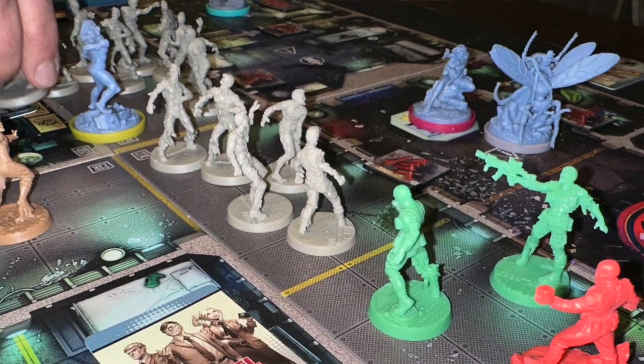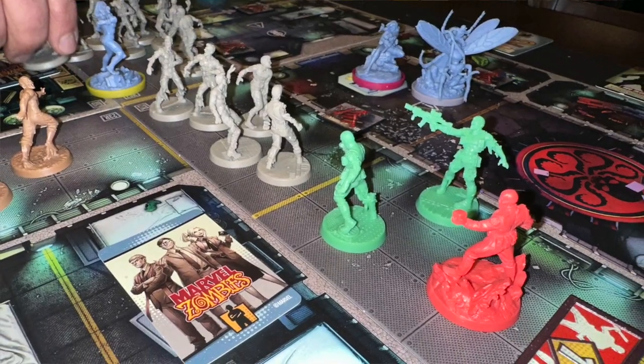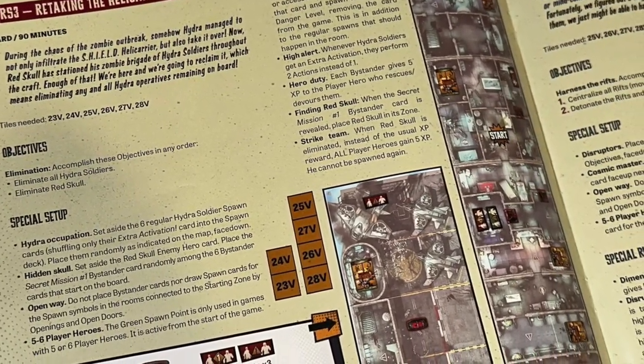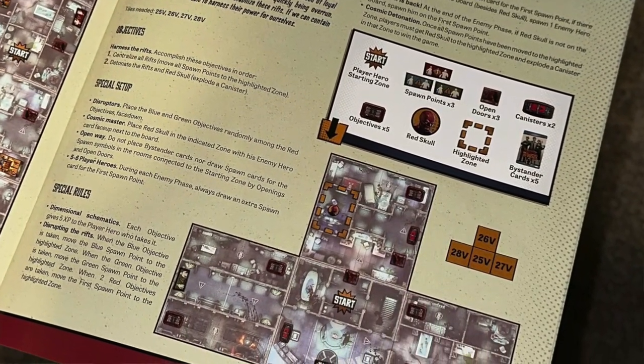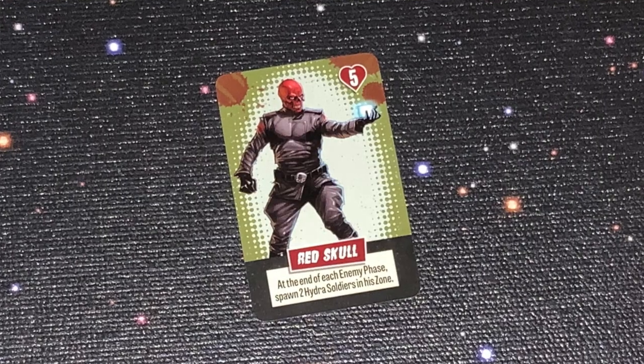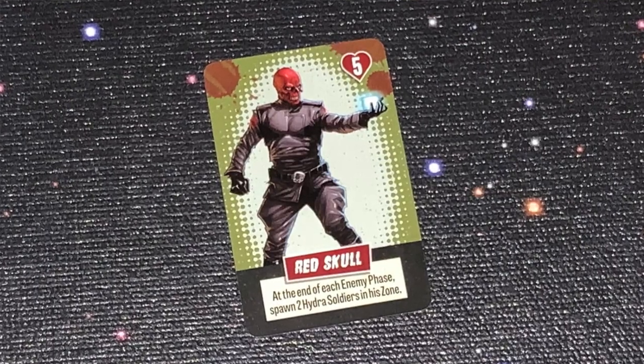Red Skull is the big baddie of this expansion. There are certain scenarios specifically geared toward Red Skull — you can play in hero or zombie mode but they're Red Skull-specific scenarios. You can also just play with Red Skull as a regular villain, but in the Red Skull scenarios he has some special attributes.